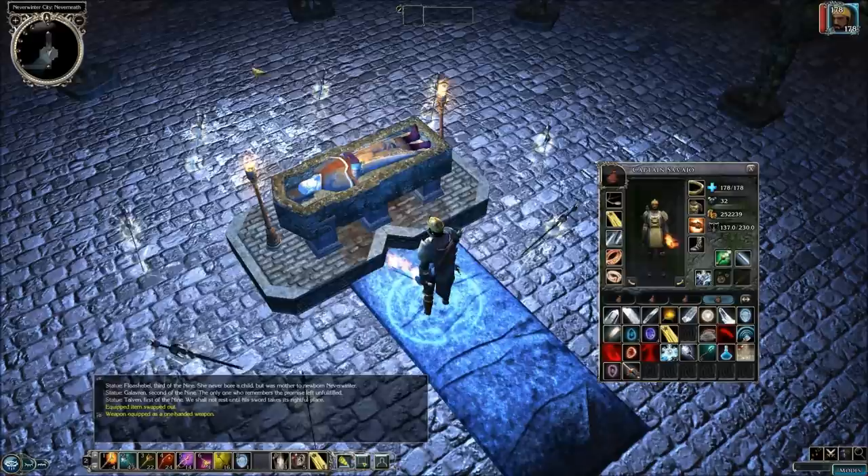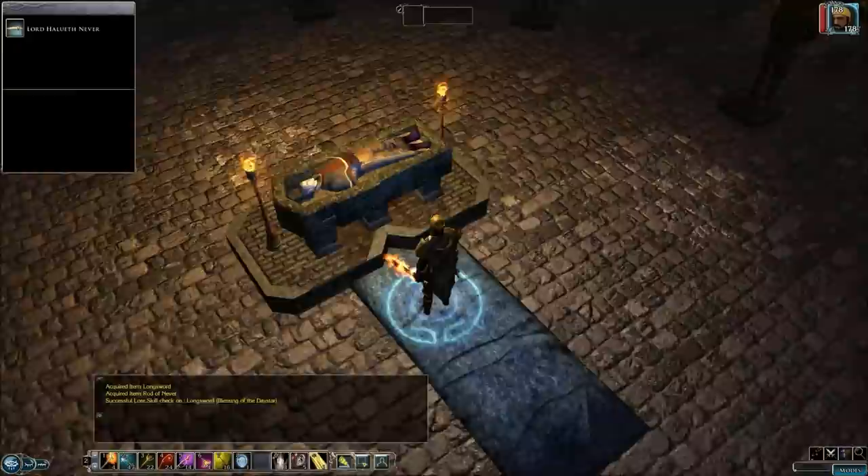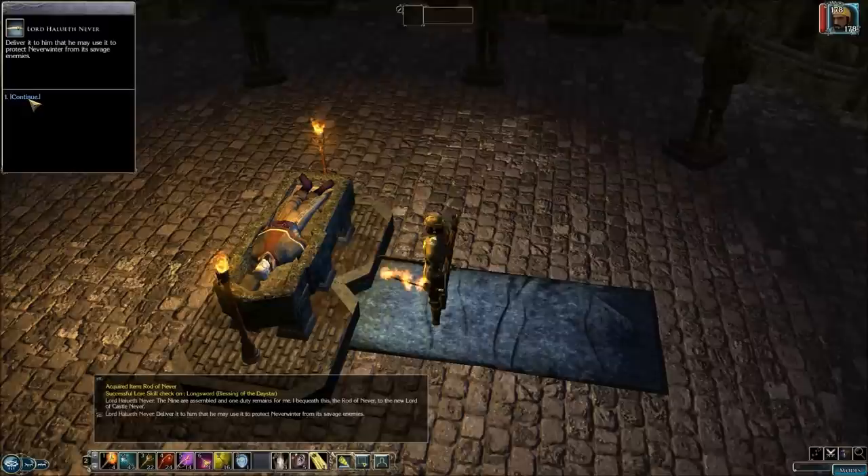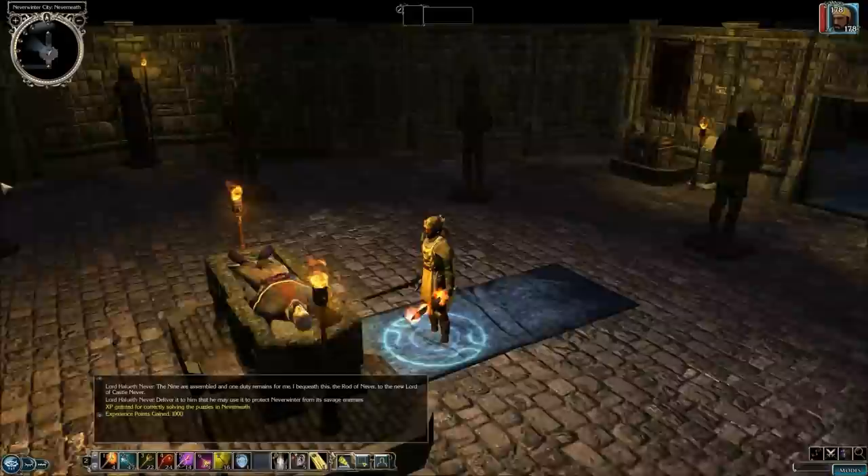Now we've got a magic sword, the Blessing of the Daystar, and the Rod of Never. Those animated swords disappear. We have to give the Rod of Never to the lord of the castle, and we get 1,000 XP for solving the puzzle.